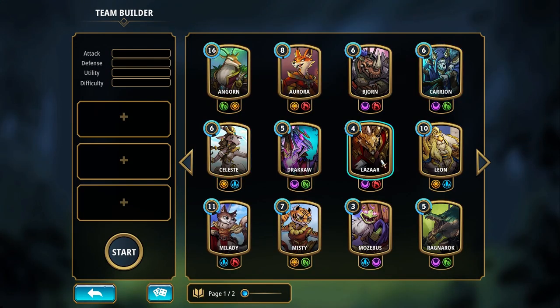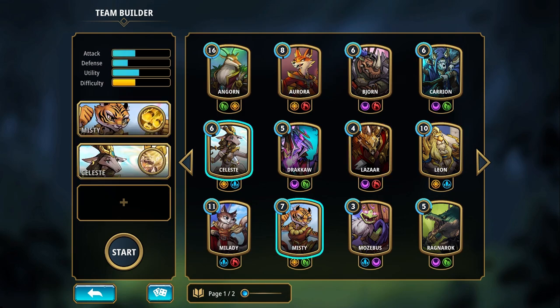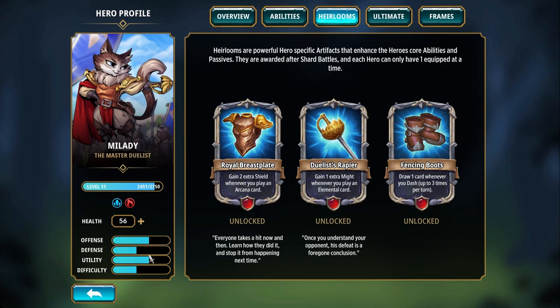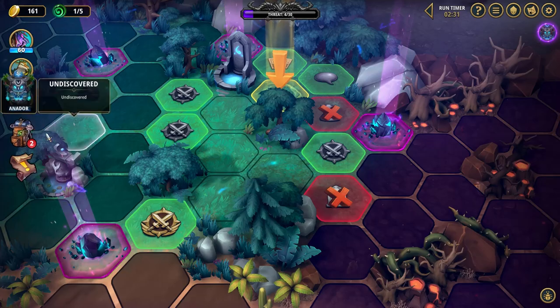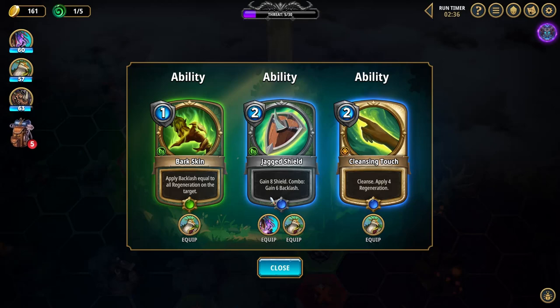Before starting each run, you select your team of characters. I found the characters usually fit one of three niches: pure damage characters like the starting mage, damage-tank hybrids, and more pure support characters, including an incredibly powerful healing character I'll talk about later. You can technically create any combo with three characters, but I found the best success when my team had one character from each of these three categories. There are many different play styles and builds, and that's one of the bigger selling points of this game for me.